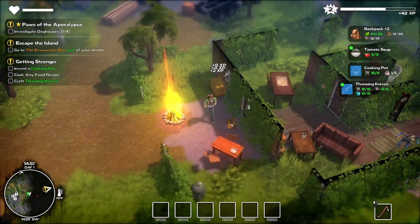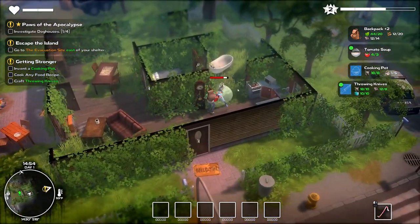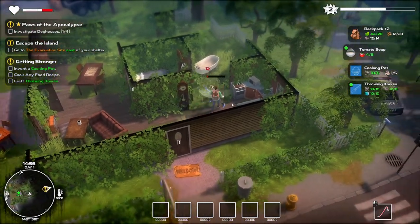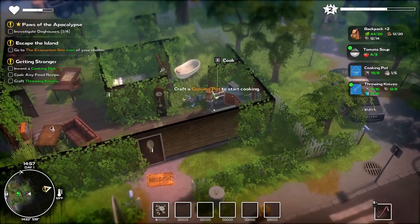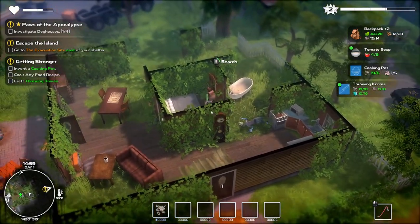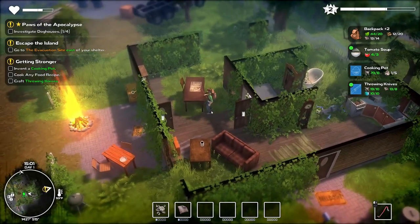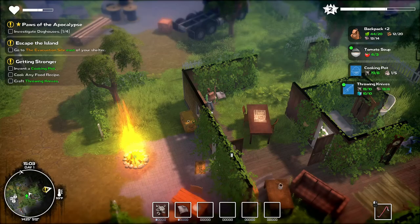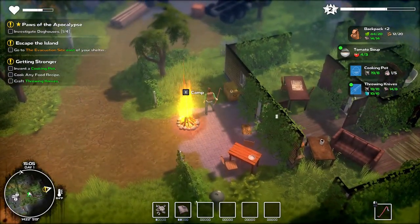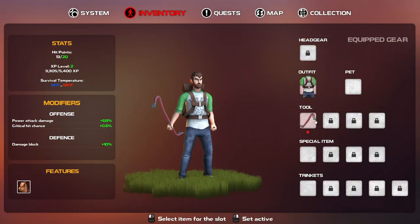Okay, you can store things in here — good. Take care of this guy. He hit me once. Now how do I craft? That's the big question — how do I craft? Interesting. It's not telling me how to craft something.